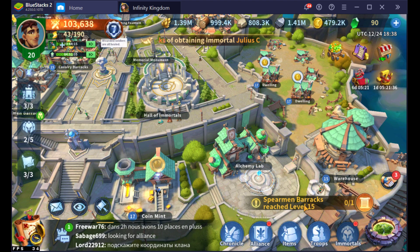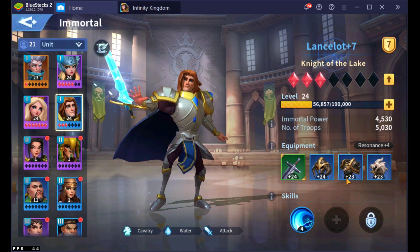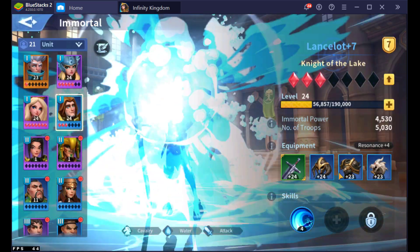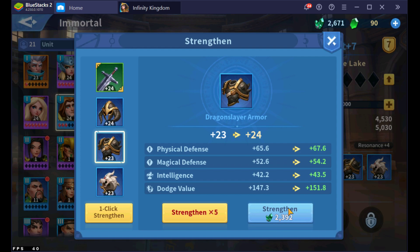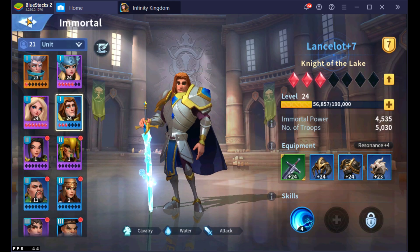You can do the same thing with your equipment. I barely have anything here because I've just gotten rid of it — that's why I've been able to level up my equipment. Equipment is interesting because every five levels you'll get a resonance bonus. So all of your equipment has to be at the same level — like 5, 10, 15, 20 — and then you'll eventually get additional bonuses from that. Just something to keep in mind when you're working on that.